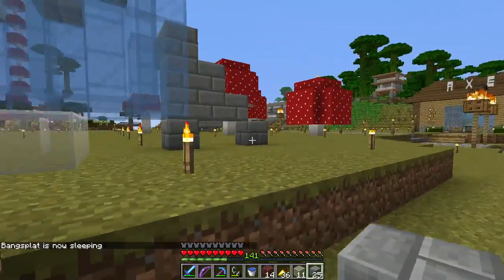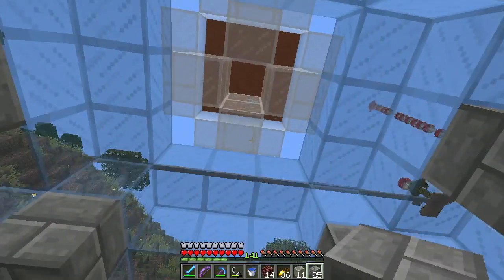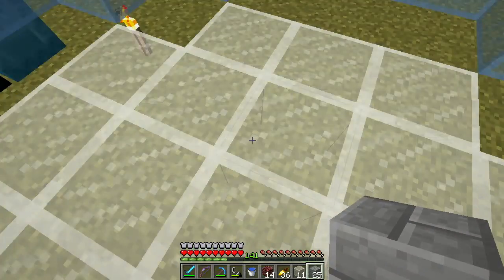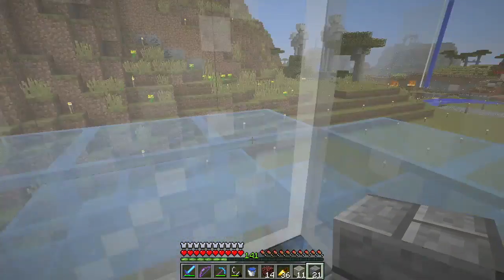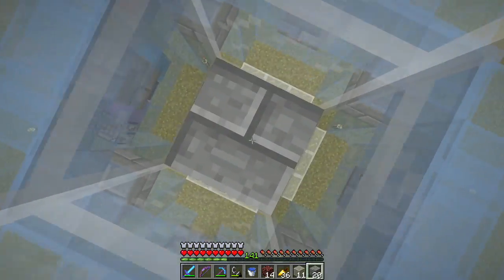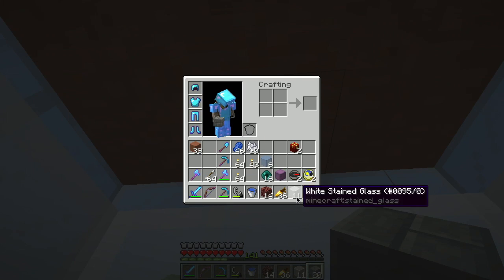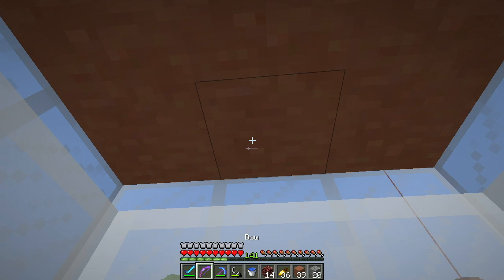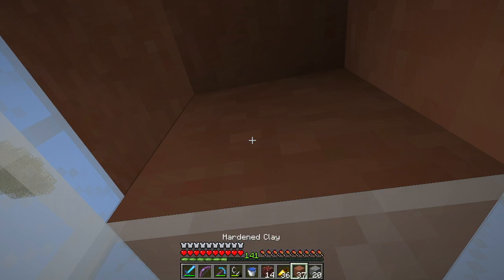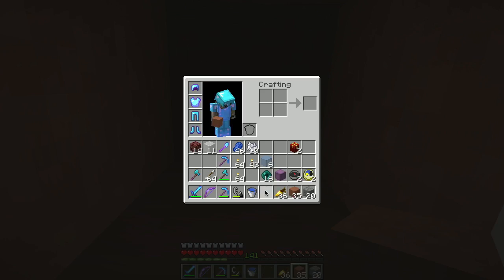It should be reasonably safe in here at night because we have torches everywhere. So if I come up here — I'm using hardened clay, uncolored hardened clay for the cork, if you will. And then up here I think I want to put some glowstone, which I don't have in my pocket, so hang on a second.